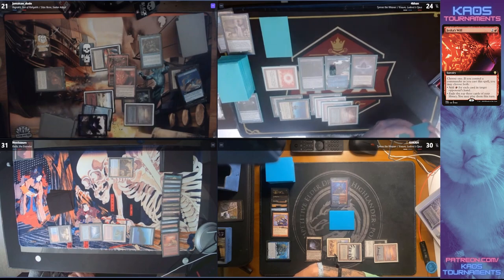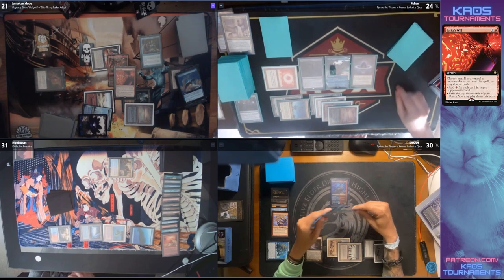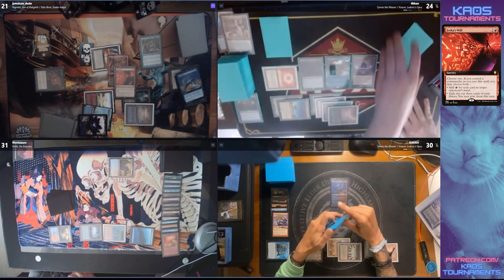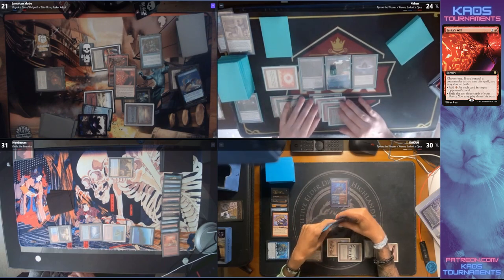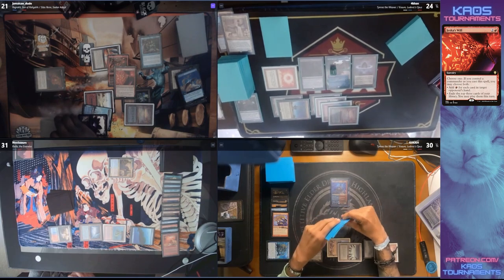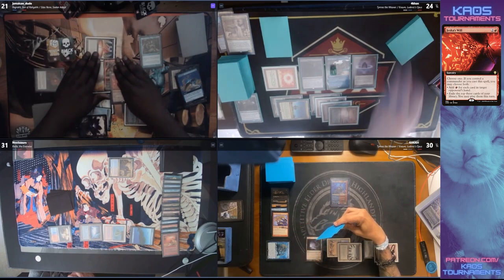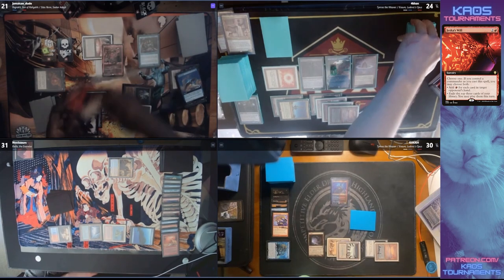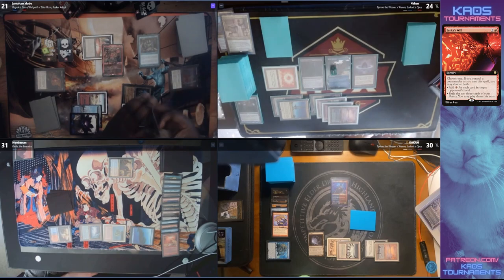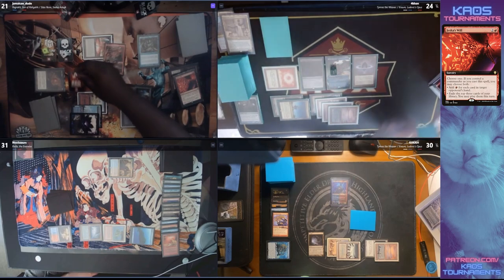Jace's Will — that is beautiful, that is perfect. That is the exact card you needed if you're Jamaican Dude right now. They have access to two black mana as well with the treasure and with the black mana they have floating. The only problem still remains — there's probably a counter spell in there. I would be shocked if there isn't. But Forkhan is looking like there's nothing. Holy moly — they might have just done it. Jamaican Dude might have just blown this game open.